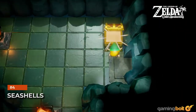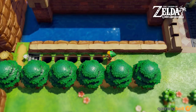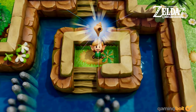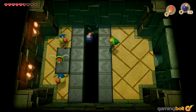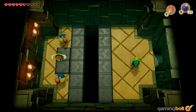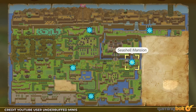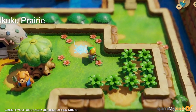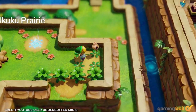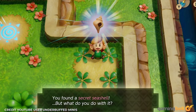Seashells. Heart Pieces aren't the only reason to explore your surroundings thoroughly. Also scattered throughout Koholint Island are secret seashells. Collect all of them and you're rewarded with the Koholint Sword, a much more powerful weapon than the sword you start with. While you're exploring, keep an eye out for places that could be hiding seashells. Once you've collected a certain number, you can turn them in at the Seashell Mansion to get a seashell sensor, which makes finding remaining seashells much simpler going forward.